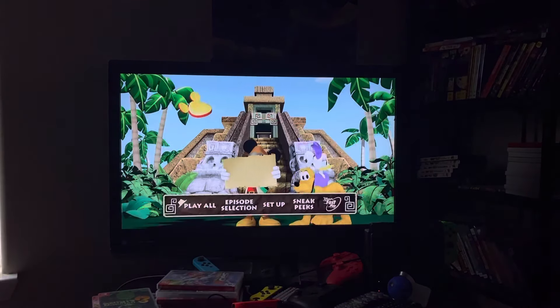Then we have Register Your DVD and Sneak Peeks, which doesn't have a menu. Anyway, that's it for this DVD menu walkthrough. Give me comments, give me thumbs up, thanks for watching. This is Doodle Bops for the win signing off — request what DVD menu walkthrough you want me to do next. See you in my next video, catch you on the flip side!